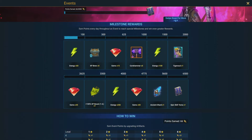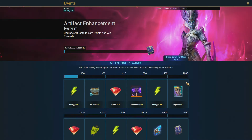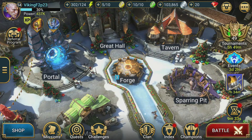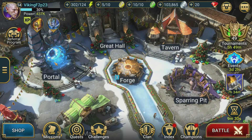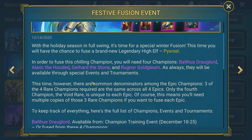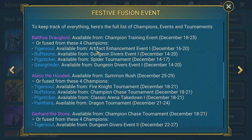Tiger Soul is not too far into the Dungeon Divers event so she should be pretty reachable. The Artifact Enhancement event is just about getting a bunch of silver and leveling up all your artifacts - it costs a bunch of silver and it's not fun, but that's how you do it. In the next couple of days coming up we'll have a few more chances to grab some of these other champions, and we might get lucky on a green shard pull and get one of these rares - that's kind of what we're hoping for.